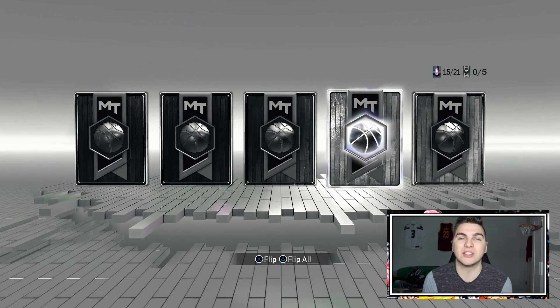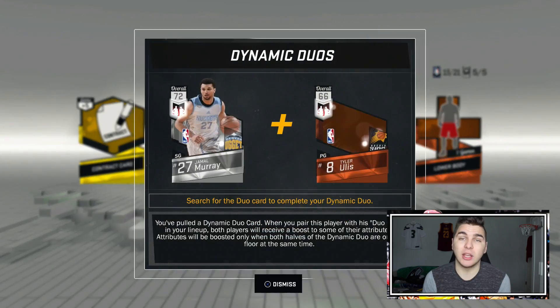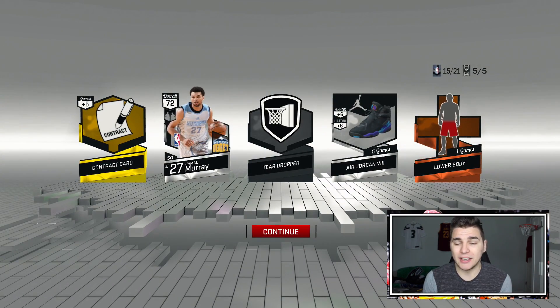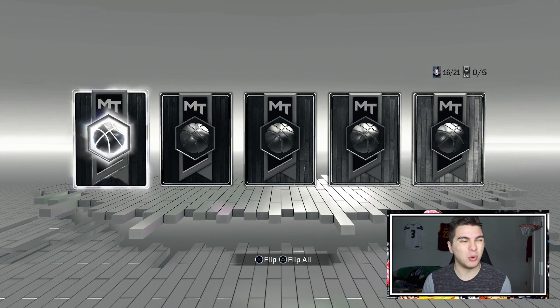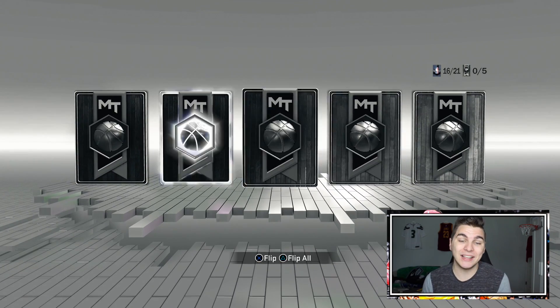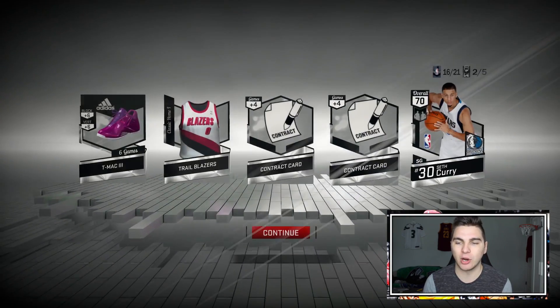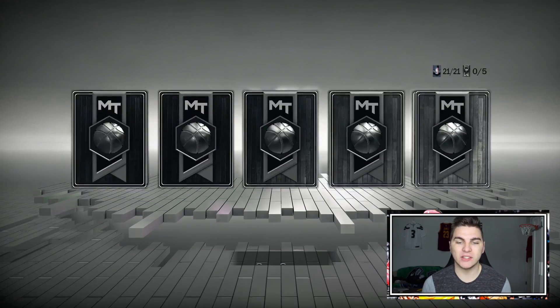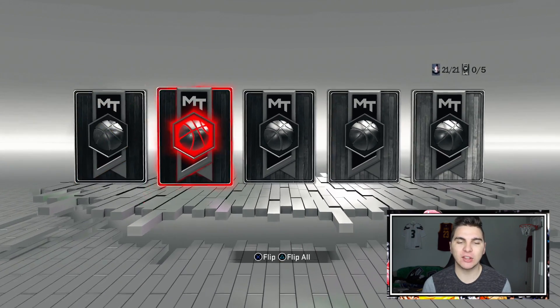Those are my thoughts on the first round. The Eastern Conference is starting to come around — everybody always says the West is so much better, but the East has got some studs this year and some interesting series. I still think it's gonna be the Cavs, but Boston, Washington, even Milwaukee — any of these teams could give them a run for their money. Even the Raptors if Kyle and DeMar actually play well.